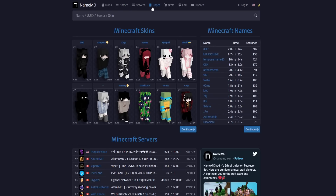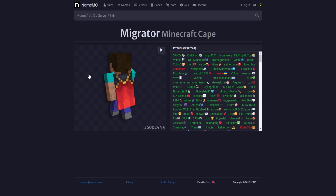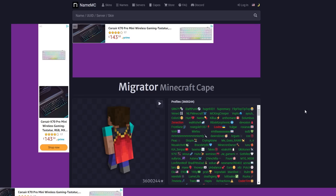If we go to NameMC and click on capes, this is the migrator cape — the one you get for migrating your account. This number shown here is 3.6 million, which is how many people are currently using the migrator cape. We know Minecraft has many more than 3.6 million players, so that's a bit of a concern and probably the reason why developers have extended this date just a little bit.